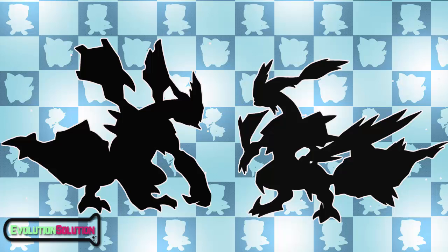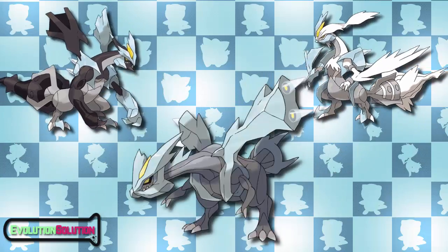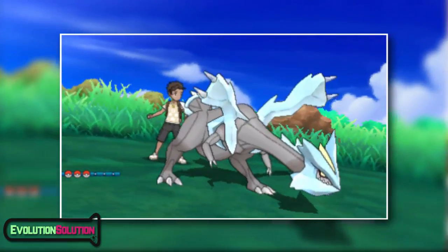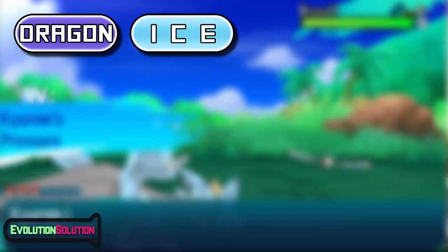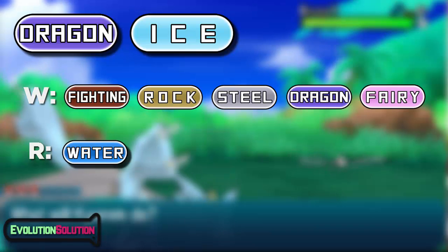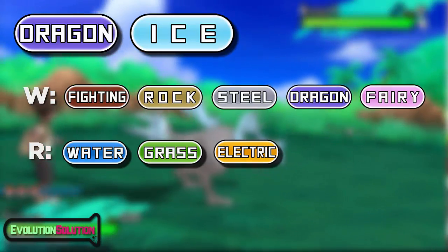Today we're going to be taking the series that little bit further. We're going to be looking at Kyurem Black and Kyurem White. Let's start with normal Kyurem. Like most legendaries it is not known to evolve or have any pre-evolutions. It is a dragon ice type meaning it is weak to fighting, rock, steel, dragon and of course fairy, whilst resisting water, grass and electric. A pretty decent typing although all of its weaknesses are pretty common.